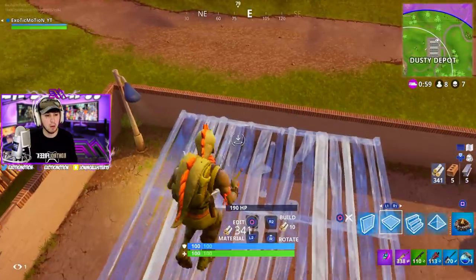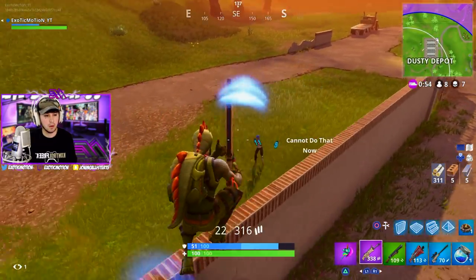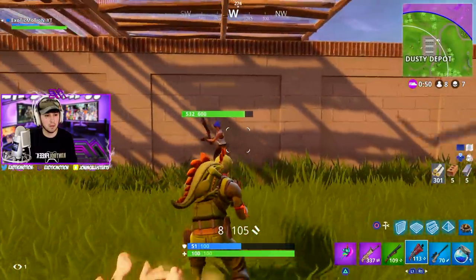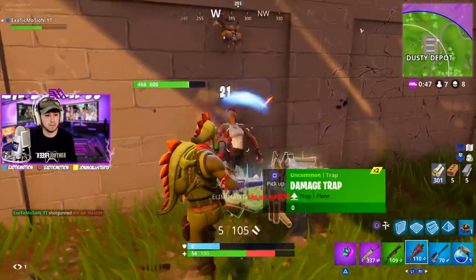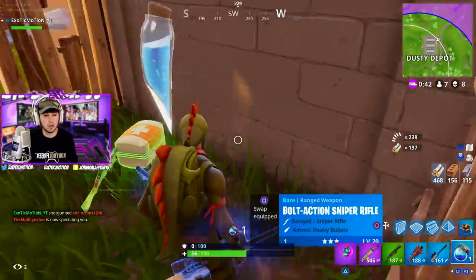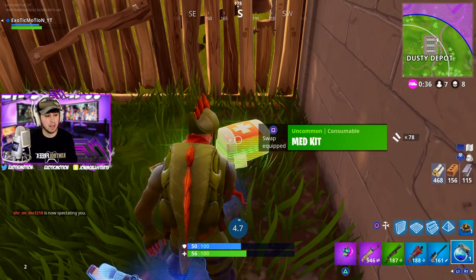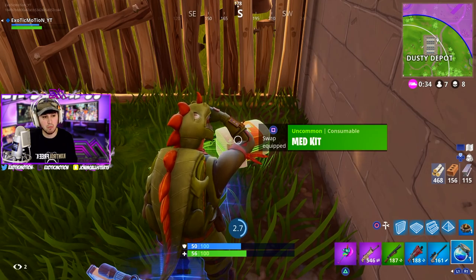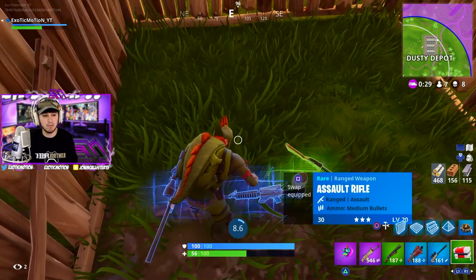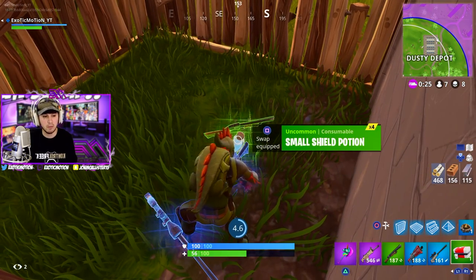I don't want to be up high because people can snipe me from all around. Got him once — he's weak. Build around after you get done with the gunfight — make sure you're safe. We got full shields and a med kit. As I said, once you kill someone, especially in the top 10, expect them to have materials and heals. It's okay to use a lot of your material to win a gunfight, because the kid you kill will probably have more material for you.